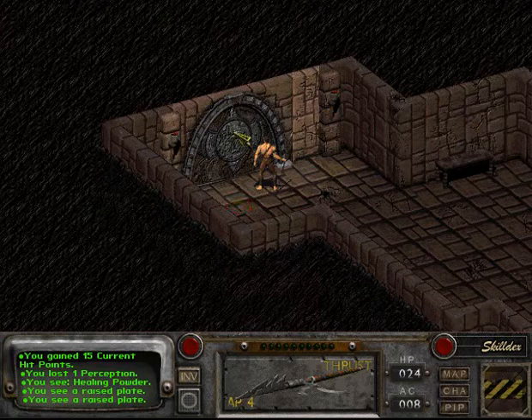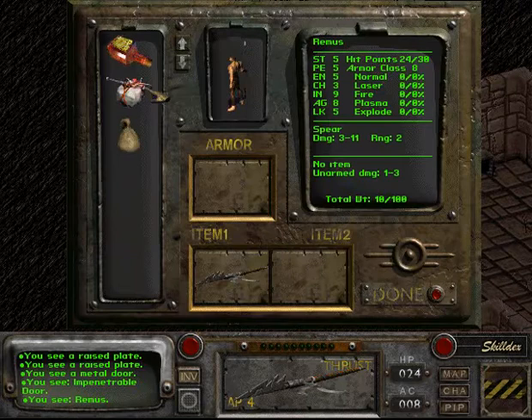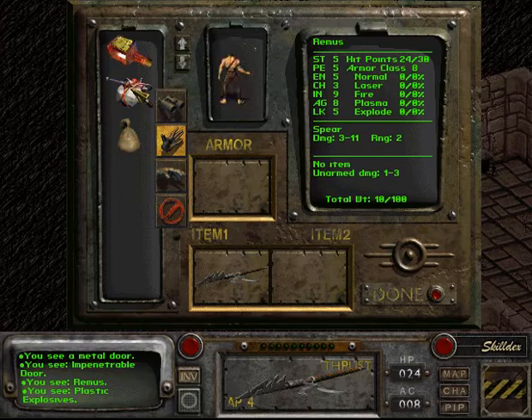This door is pretty solid. Remus considers it to be impenetrable, so he's thinking that maybe he should use explosives here.